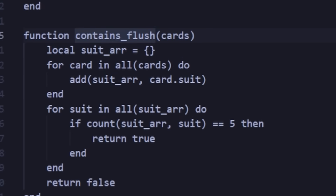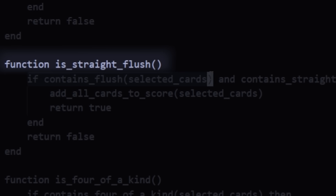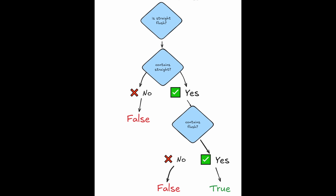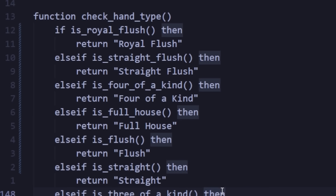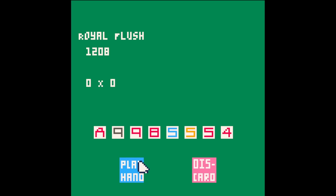This helped a lot because to detect a hand like a straight flush, all I have to say is: does this hand contain a straight, and does it contain a flush? If both conditions are correct, then it's a straight flush. After a bit of time, I finished with all the hand types — this should be a royal flush. Phenomenal.